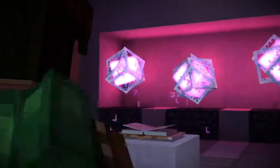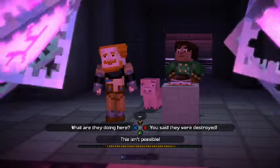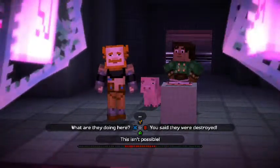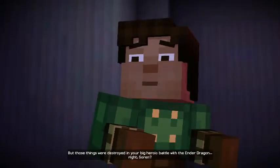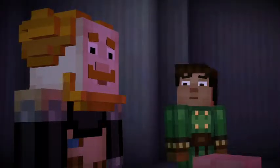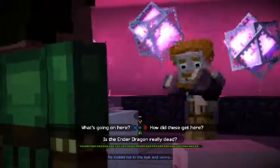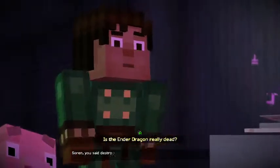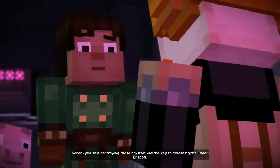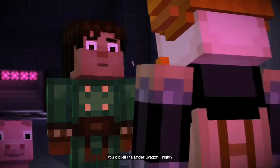Wait — aren't those the ender crystals? Like the real ones? It can't be. Not here. Remember in episode one when Ivor said 'tell them the real story, Gabriel'? The fool actually kept them — he looked me in the eye and swore he was going to dispose of them. Soren, you said destroying these crystals was the key to defeating the ender dragon. You did kill the ender dragon, right? Jesse, this isn't what it looks like.